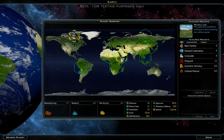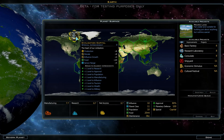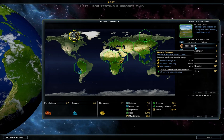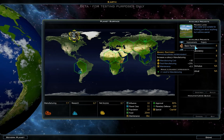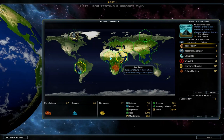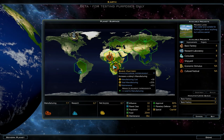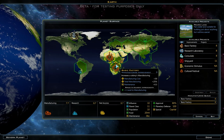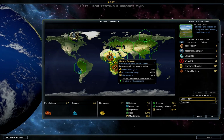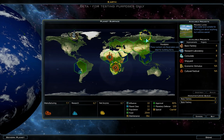Another thing they've added is bonuses to adjacent improvements. Your capital has bonuses to adjacent improvements, and so do your buildings. The basic factory has a bonus to adjacent improvements — plus one level two manufacturing. So if you build two factories next to each other, they give each other a bonus as shown by the little arrow sign. A factory boosts the production of a next-door factory, which means you should be much smarter in placing your buildings, unlike before where you could pretty much place them anywhere.